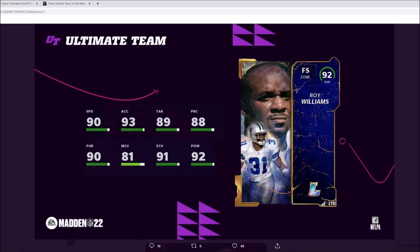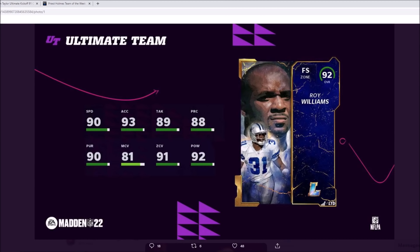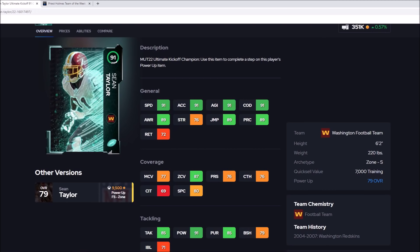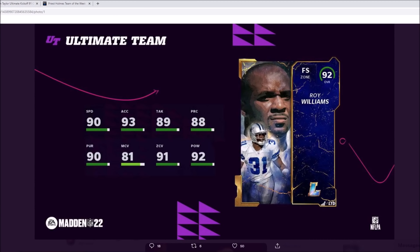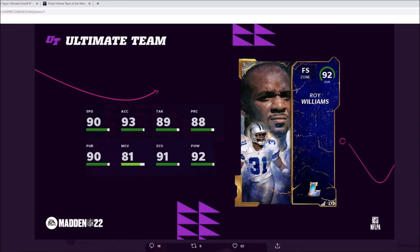The plus two speed I think is really crucial. On hit power, Roy Williams has 92 and Sean Taylor powered up is also at 92. On tackling and play rec, Roy Williams has 89 tackling and 88 play rec. Sean Taylor unpowered shows 85 tackling and 89 play rec, so powered up that's 86 tackling and 90 play rec. Roy Williams has better tackling, but Sean Taylor has better play rec. Sean Taylor also has 79 block shedding, which is really good when it comes to taking on blocks.